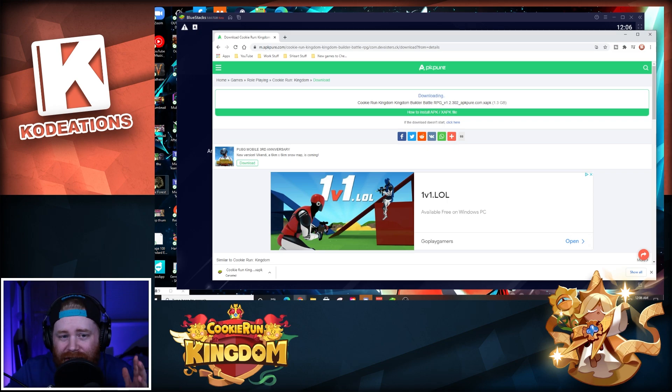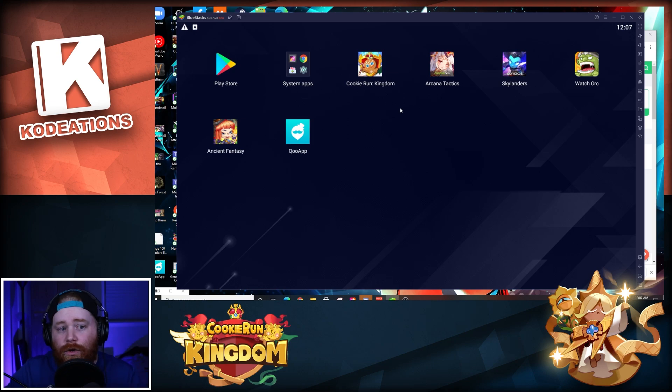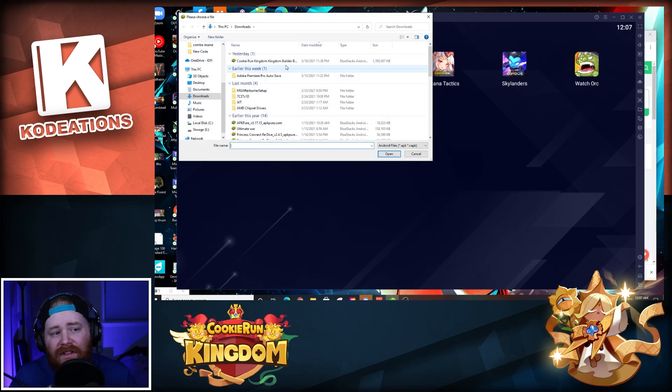Once you have the file downloaded, start up your BlueStacks emulator. If you already have Cookie Run Kingdom installed, highlight it and uninstall the game — click OK. Don't worry, you don't have to go back through the tutorial; you just load back in and activate your account by signing back in via Facebook, Google, or whatever you have it linked to. On the right side of BlueStacks 5, click the 'Install APK' button.